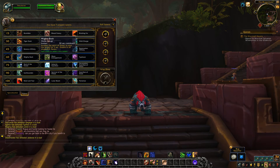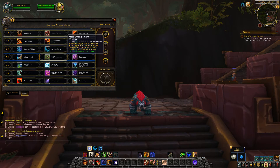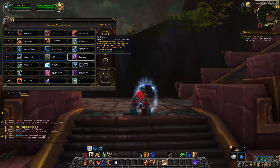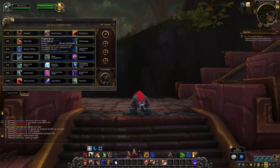The level 60 tier is completely unchanged. You still have Mighty Bash — a 50 second cooldown stun for 5 seconds, usable in any form. Mass Entanglement roots all enemies within 15 yards for 30 seconds on a 30 second cooldown, usable in all shapeshift forms. And Typhoon is unchanged — 30 second cooldown, blasts targets within 15 yards in front of you and dazes them for 6 seconds, usable in all shapeshift forms.